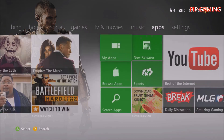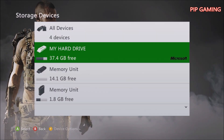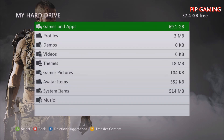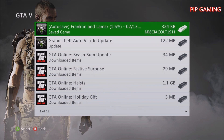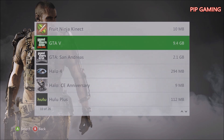First, go to your System settings and then go to Storage — that's where your save data is stored. Stick in your USB flash drive and configure it so you can move data. Go to your hard drive, find GTA 5, and that's where your autosave is. Move that save to your memory unit.